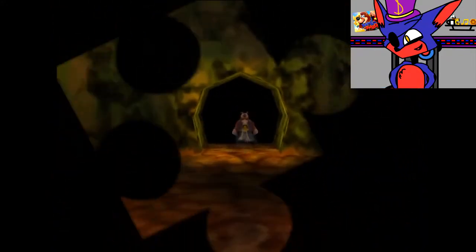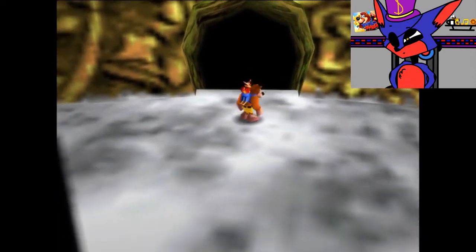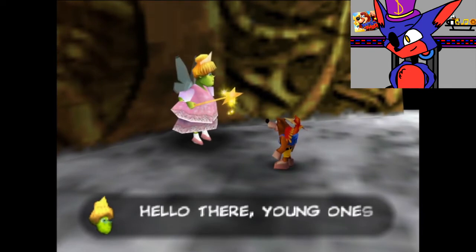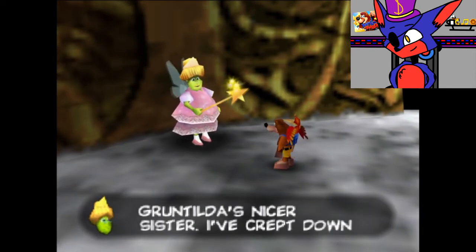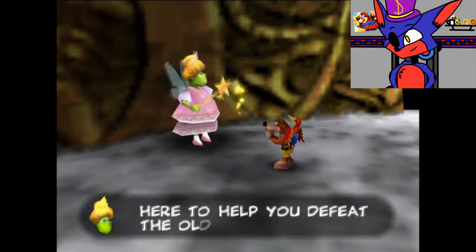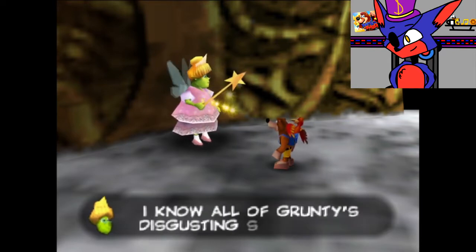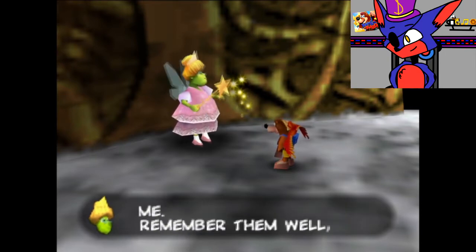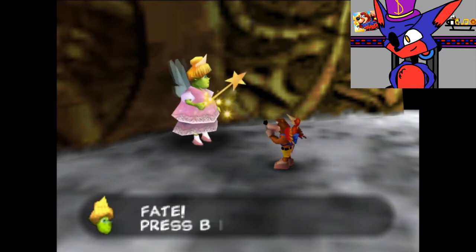I've actually been waiting ages to record this next episode. But before we do, I want to bring your attention to this woman over here. She says: 'Hello there, young ones, I'm Brentilda, Grunty's nicer sister. I've crept down here to help you defeat the old hag. It's about time she was taught a lesson. I know all of Grunty's disgusting secrets, and I'll tell you three of them every time you find me. Remember them well, as they will help you avoid our fiery fate.'